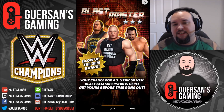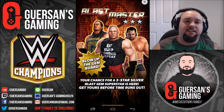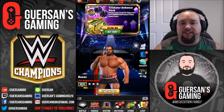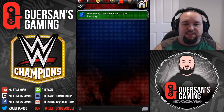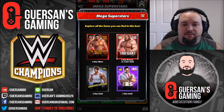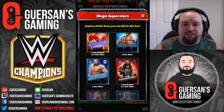Alright guys, it's Wednesday so there's three new superstars available as megas today: Brock Lesnar, Big Cass, and Rusev. It's a pretty great day depending on your roster. Let's go see them. Apart from these three, we have the regular guys also available as two stars.